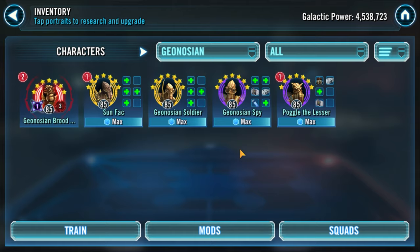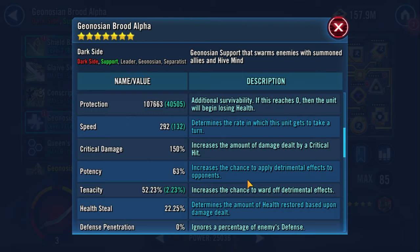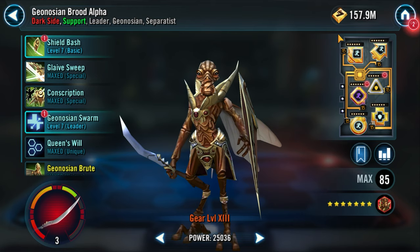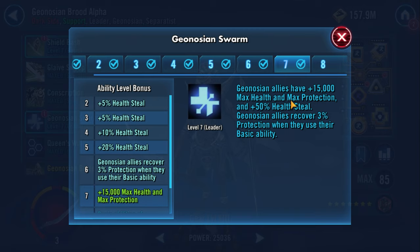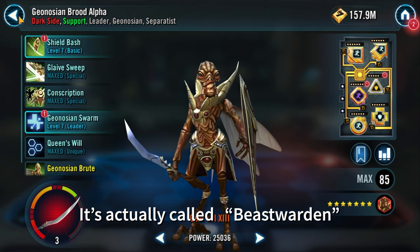And here they are. On GBA, we're going for Speed, then Defense, then Protection, then Health. Because GBA's lead gives each Geonosian ally an extra 15,000 health and protection, Defense has a very significant impact on the whole team, so you'll notice a theme of adding Defense to all of them. Speed is particularly important on GBA for this event, because you need to be able to use the event ability Beast Tamer whenever the Ackley becomes enraged, and only GBA can use this ability.